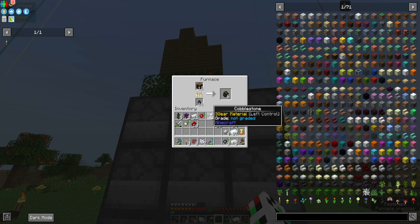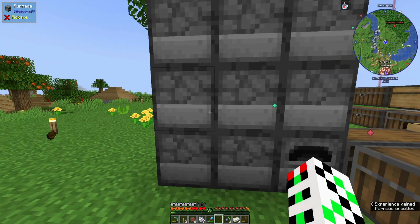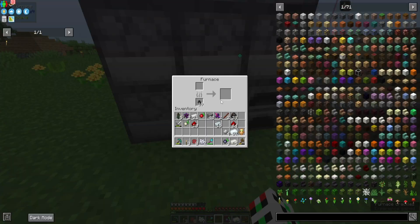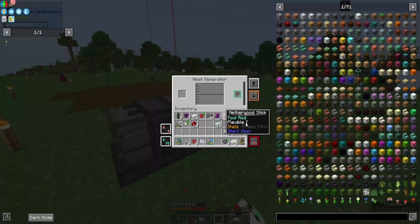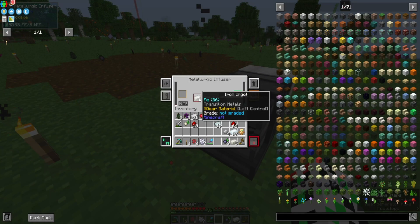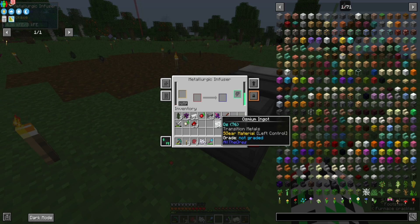In the beginning you can use coal, charcoal, or wood as fuel. Okay, let's do this. And we will receive infused alloy.